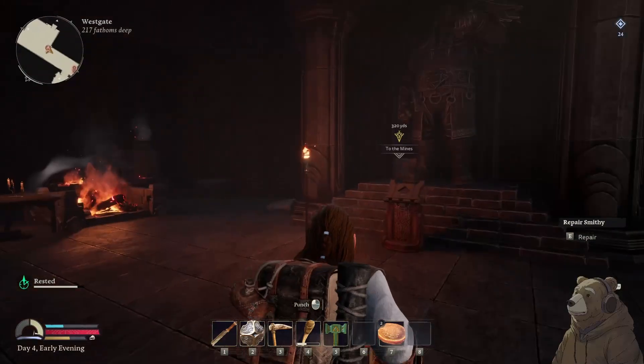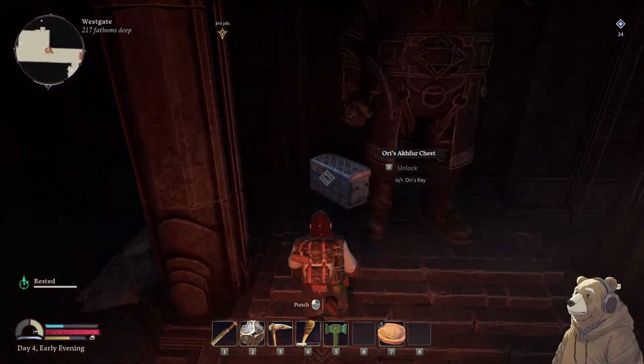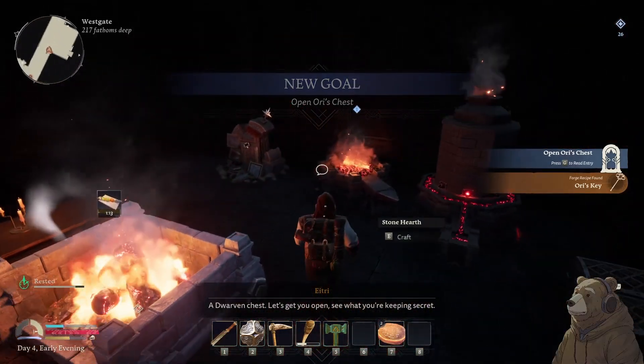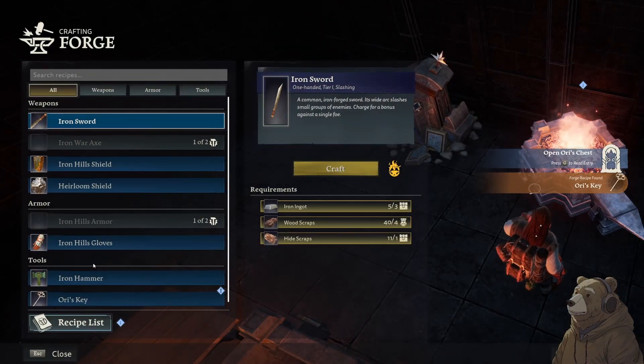All the equipment is done. There's a dwarven chest — I forgot what you put in that. Let's get it open and see what you keep in secret.